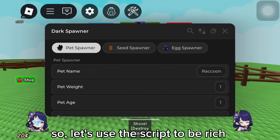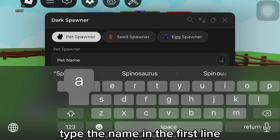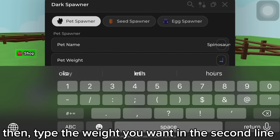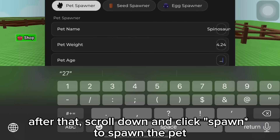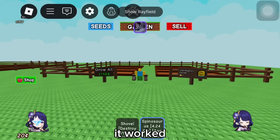So, let's use the script to be rich. I'll use Pet Spawner first. Let's spawn Spinosaurus. Type the name in the first line — remember to write it with correct uppercase and lowercase. Then type the weight you want in the second line, and next type the age in the third line. After that, scroll down and click spawn to spawn the pet. It worked.